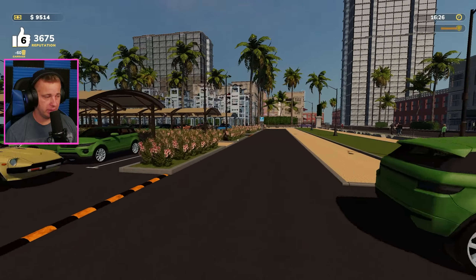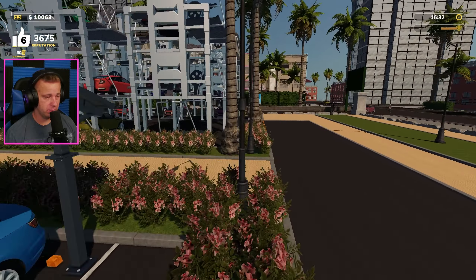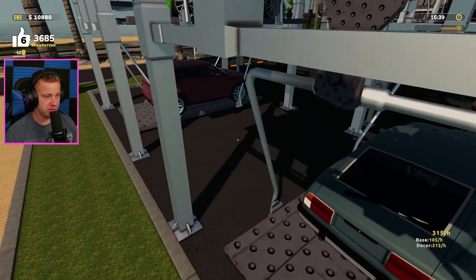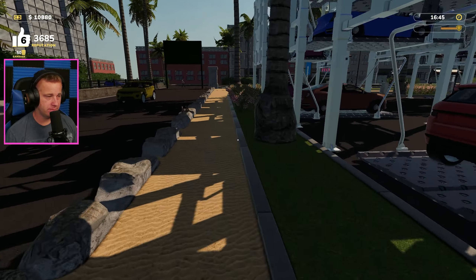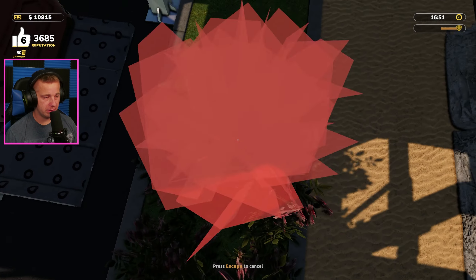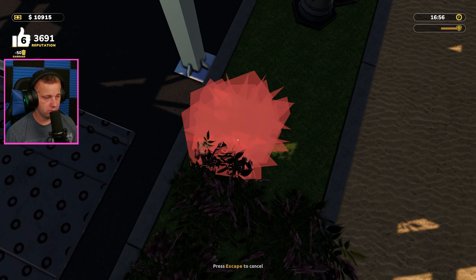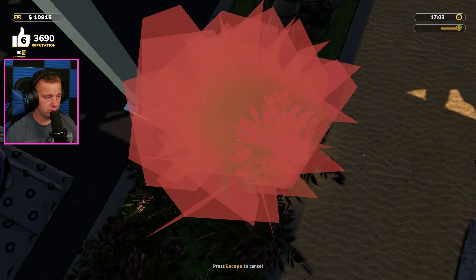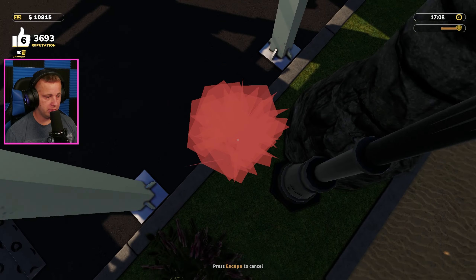We're going to go run over here and get these other ones in. We've got about $10,000 here already, which is awesome. I kind of want to purchase the automatic gate, but at the same time it's $10,000 that we really don't need to spend right now, so I don't know if we should or not.